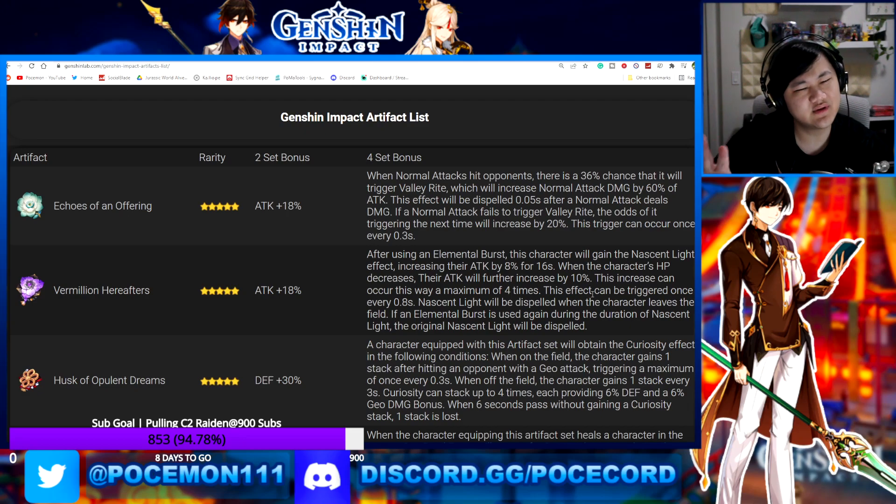My issue with these sets generally — and it's a bit of a trend — is they keep making artifacts that really just fit one character perfectly. Vermillion Hereafter is a perfect example. Echoes of an Offering you could throw on some other characters since a few do normal attack damage, but Vermillion Hereafter is basically just Xiao. They made a whole artifact set for this one character.